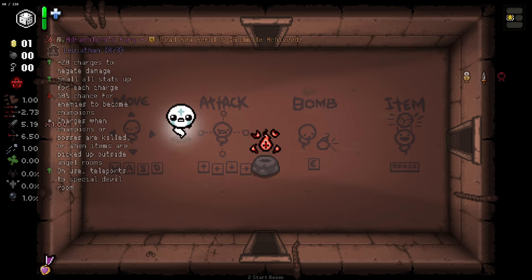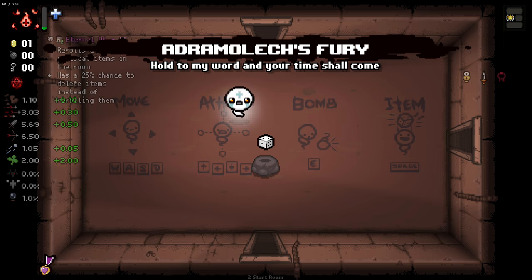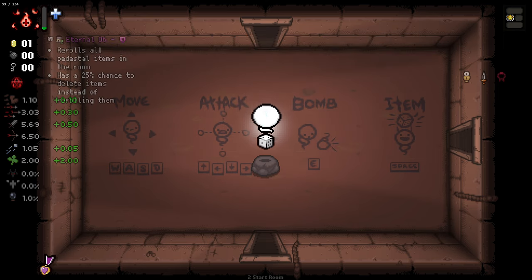And lastly we have Adaramlich Fury - I don't know how to pronounce that. This is an active where we charge it by killing marked champions. It's going to increase the chance for champions as well, and bosses and marked champions will give us charges. Each charge gives us a small all-stats-up, but we cannot have any other items - if we pick up an item it'll just give us charges. The only items we can get are from angel rooms. Using it at max charge will give us a pretty interesting little devil deal room.